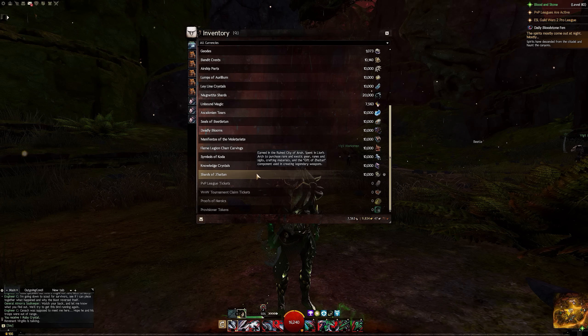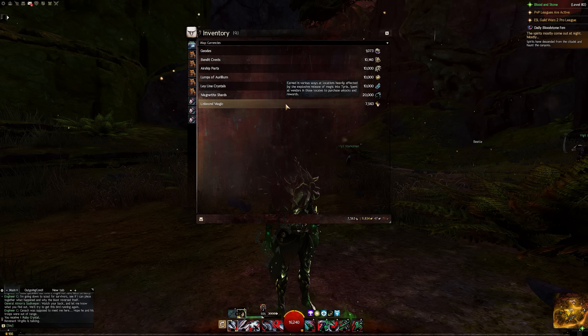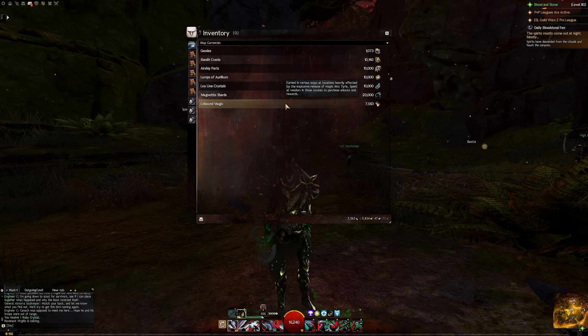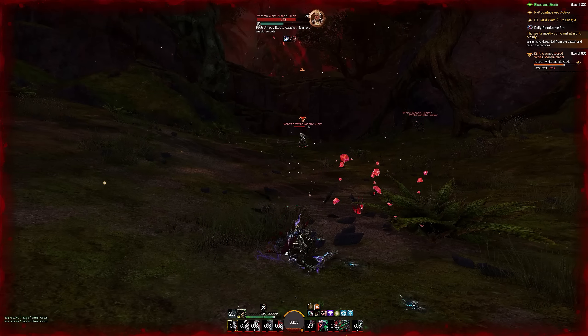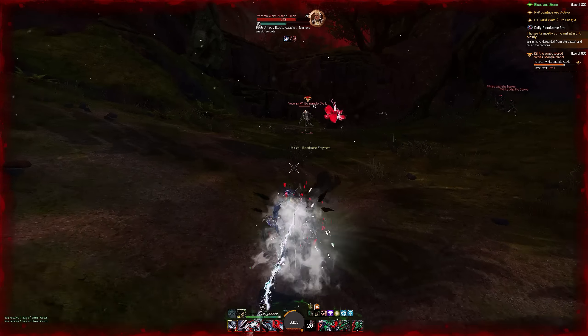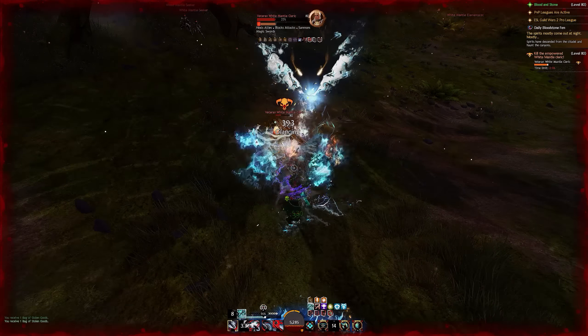Unbound Magic is this map's map currency. What we're seeing here is ArenaNet making good on some of the system changes they made shortly before Heart of Thorns. If you remember, they changed the currency UI to a list format specifically so they could continually add new maps with future patches, and these new maps could have dedicated currency for dedicated rewards. This is this map's version of Geodes, Bandit Crests, or Aurelium — you get it in a variety of ways.